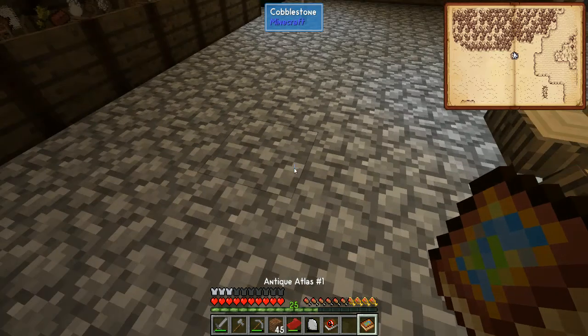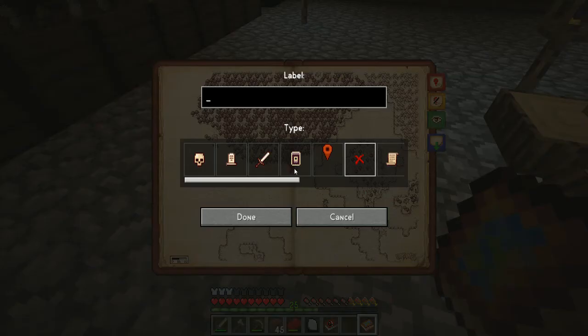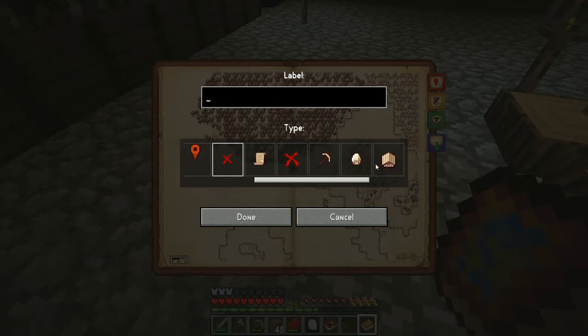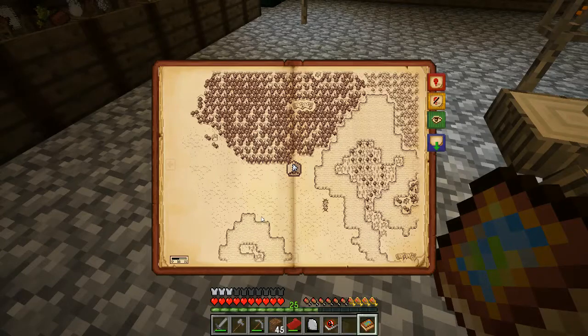What I might do is rename... I'd have to delete that marker, add the marker to there, and put that down here as Age Zero. So this is our startup base.